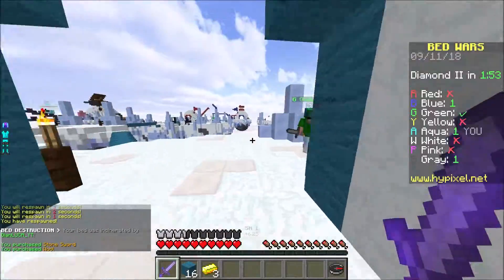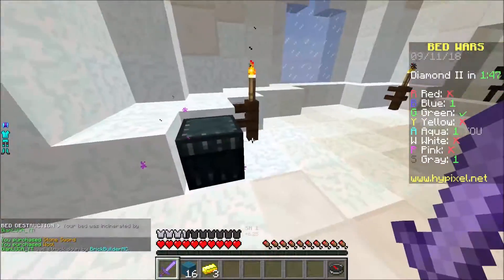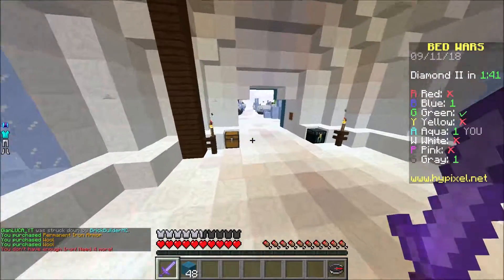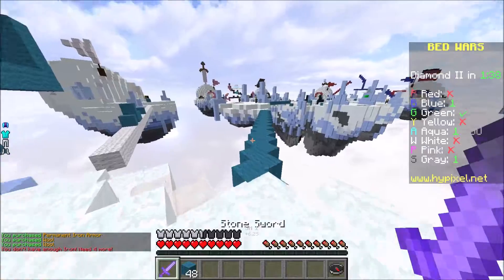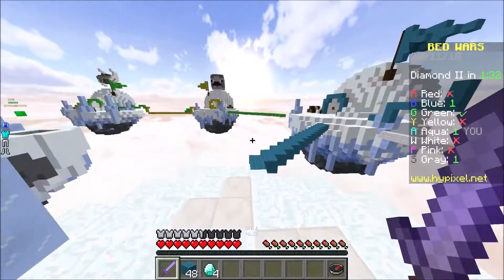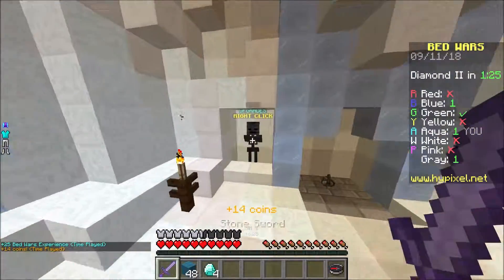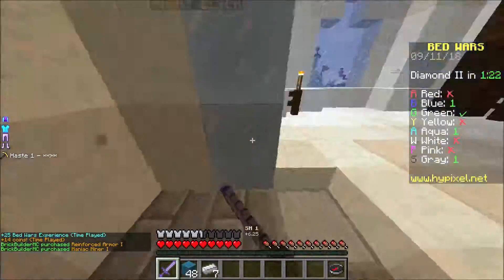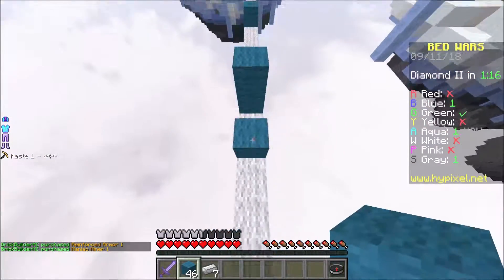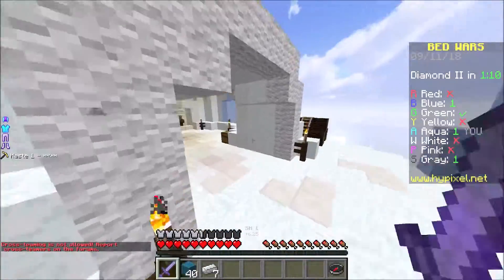My bed was just broken. I have no armor — I should probably get that. Get off my island! Okay, I need to get some armor right now — good. We need to get some team upgrades, we need to get some diamonds, all the good stuff. We lost our bed — it's not the best case scenario, but it's okay, we've been in worse situations before. Let's take these and get a level of Protection and a Miner upgrade so we have a little bit faster hits.